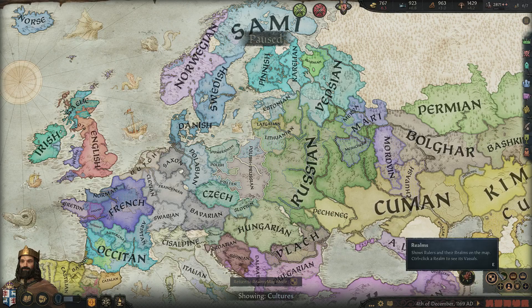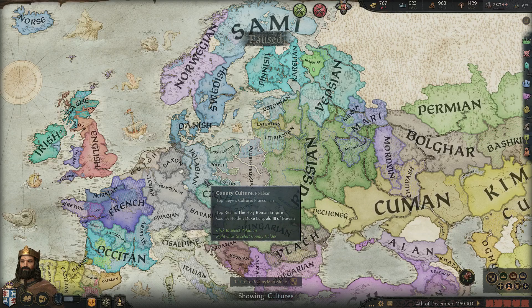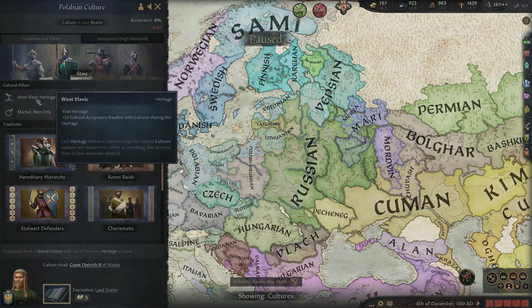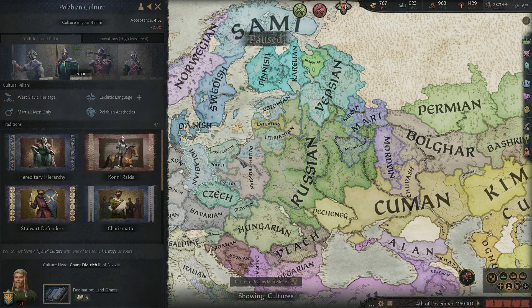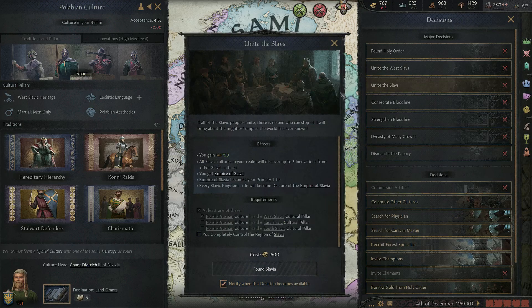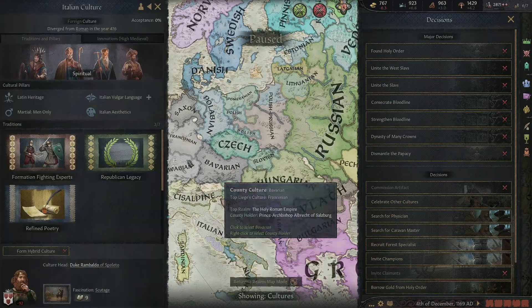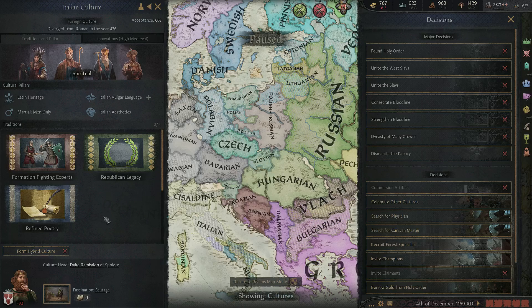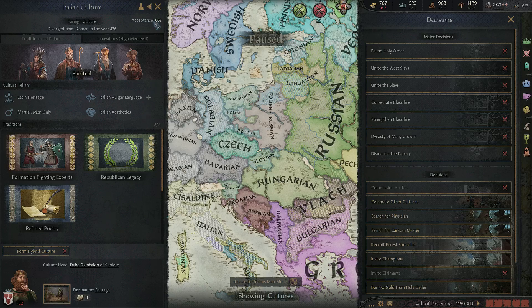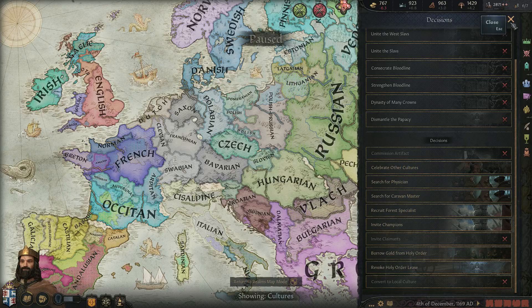Cultural hybridisations, in terms of roleplay and min-maxing, can be very, very powerful. But probably the most significant part of culture is the heritage, which is small and hidden on the screen. Because we are West Slavic, it has given us access to forming certain creations — we can unite the West Slavs, we can unite the Slavs. For example if I were a Latin culture, if I were Italian, I would be able to form Rome, which I've done in a playthrough — so make sure to watch that.